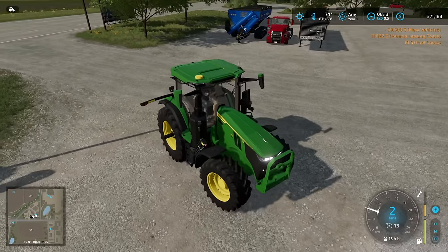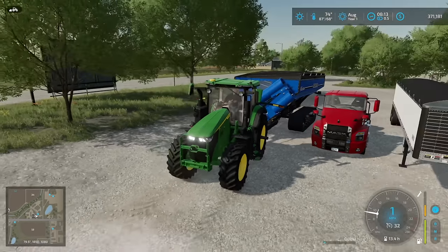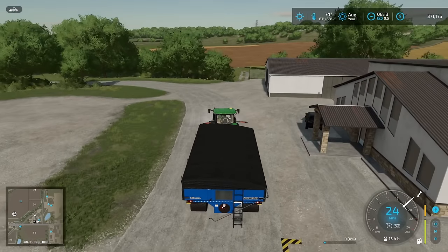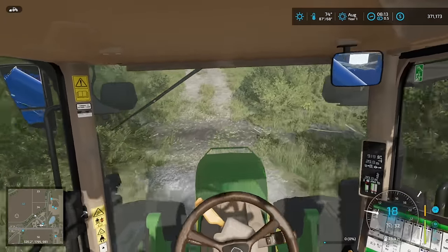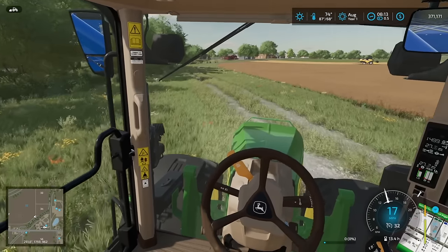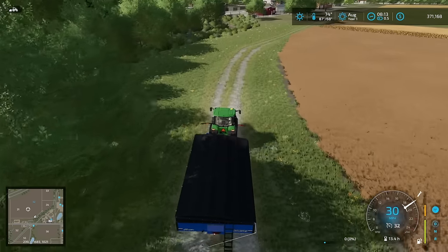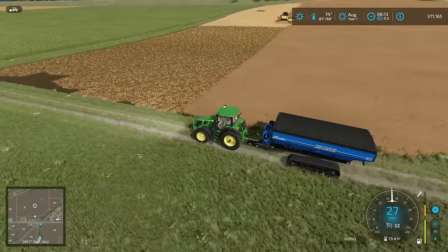We're down to $371,000. We're going to use the rest of this money to acquire whatever land we can. I need you guys to tell me in the comments — are we allowed to do field flipping in this series? For those who don't know, field flipping is where you harvest a field after buying it, get the crop and money, then sell the field. The AI takes ownership again, plants it the next year, and you just buy and harvest it. It lets you free up money to keep moving and is the most efficient way to grow in the very beginning.